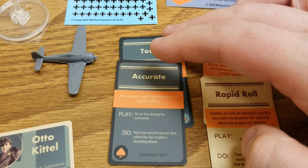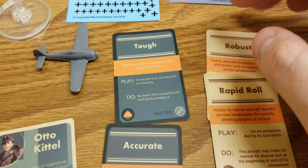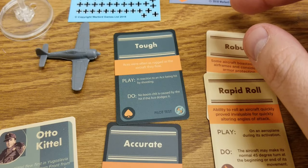His ace skills: first is Accurate, which is pretty simple — play it on an ace during his activation, roll an extra firepower die when he makes a shooting attack. No other conditions or restrictions, really cool.